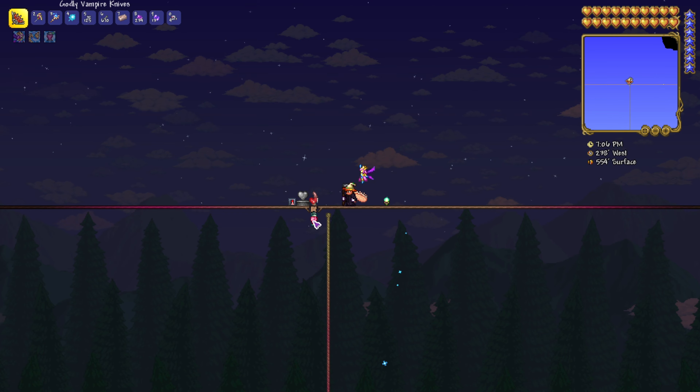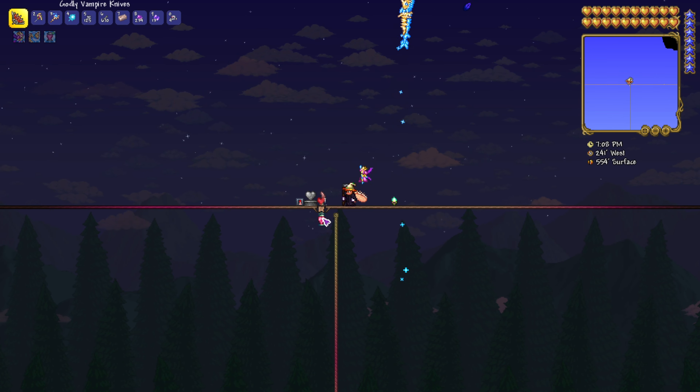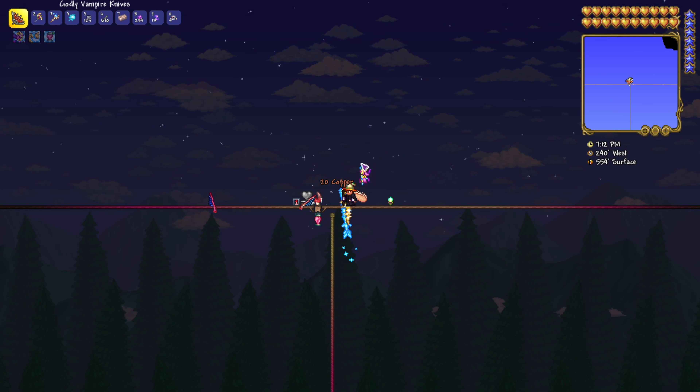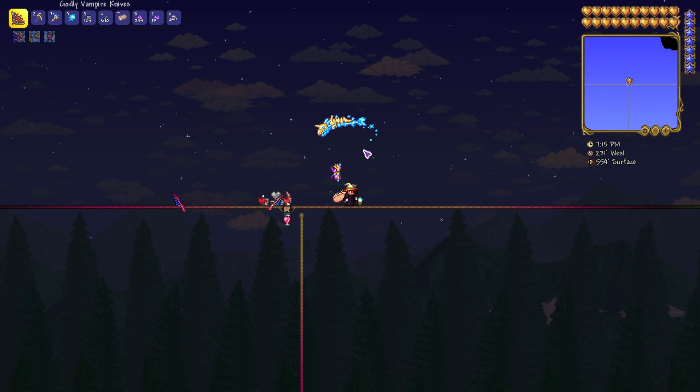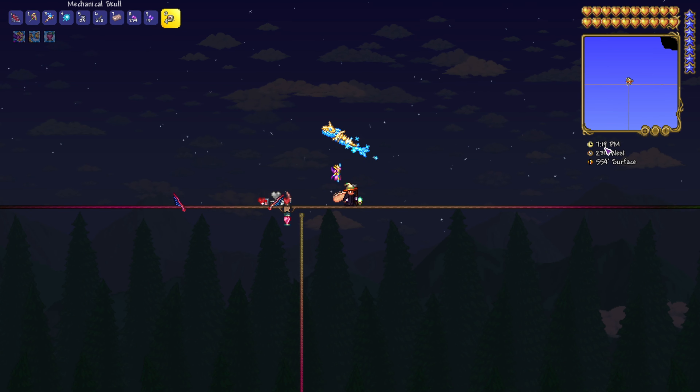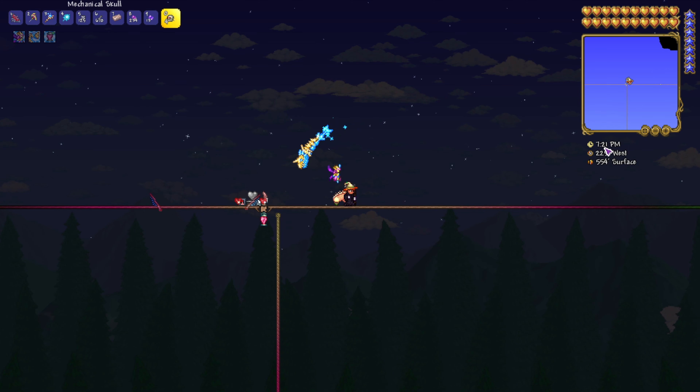We're going to use the Heart Statue for a bit of extra health and the Heart Lantern too. I'm also using the Gnome here to increase my luck. We're going to be spawning Skeletron Prime at half past midnight, which is the optimal time.